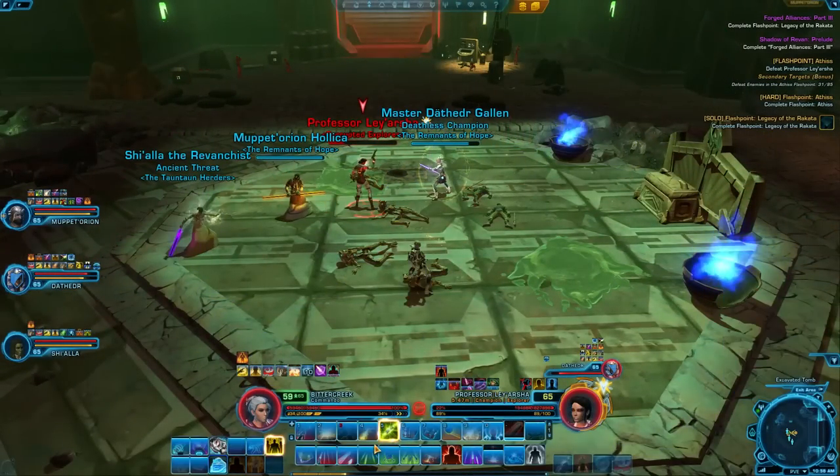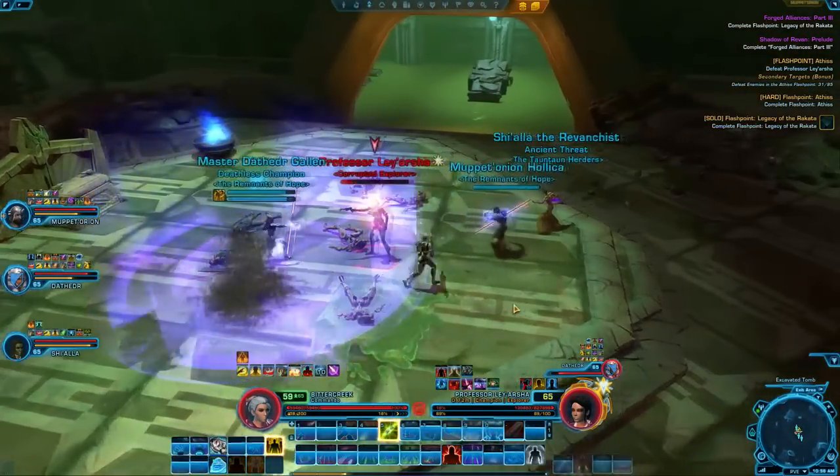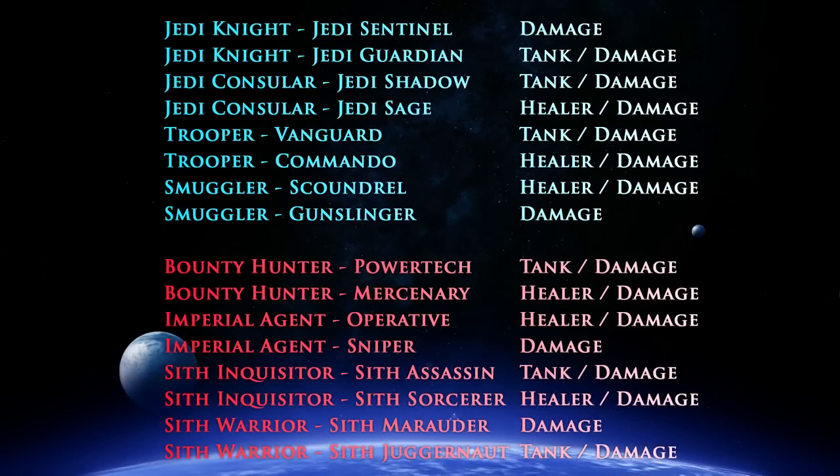If you're playing with a group of 4, the ideal setup for group flashpoints later in the game will be one healer, one tank, and two damage dealers. This does not mean you have to stick to these roles while leveling — it's just good to have those roles available for later group content.